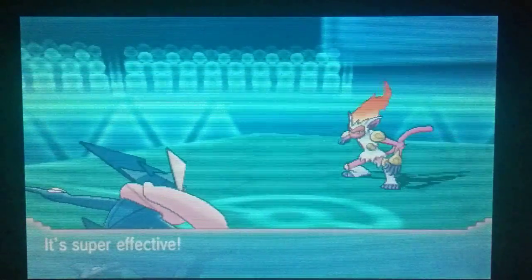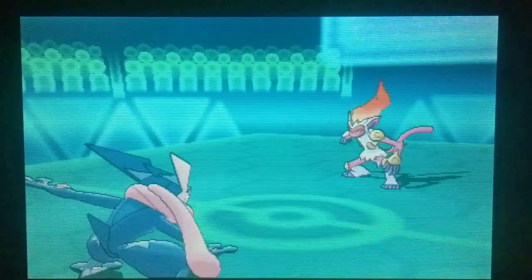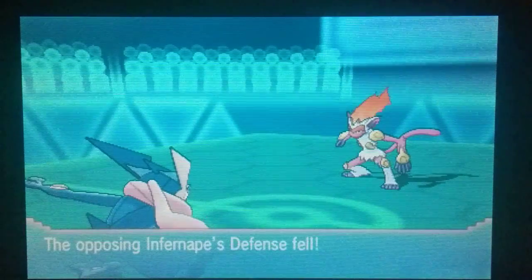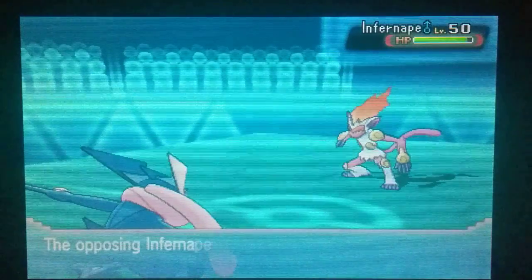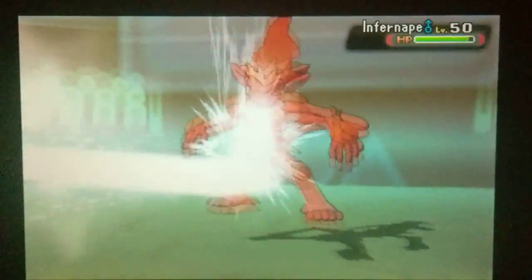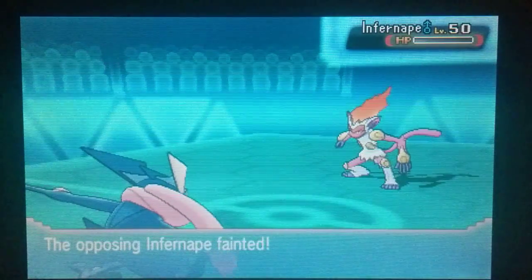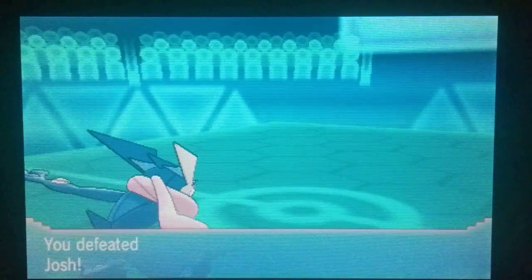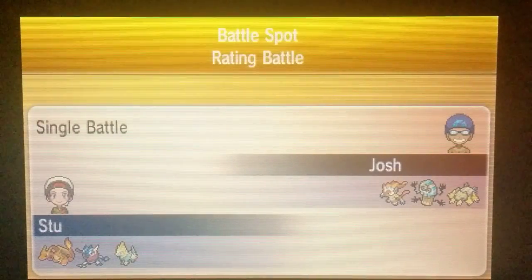There's no way, particularly after the Defense drop from the Close Combat, that Infernape is going to take a max Special Attack Scald from a Greninja. We see the Life Orb, so we are going to go ahead and Scald — that should pick up the KO for us. Greninja coming through for us there; quite the reason we kept him in the back. The plan was to bring him in on the Cofagrigus to get the Dark Pulse off, and to deal with that Infernape late game, which we did brilliantly.